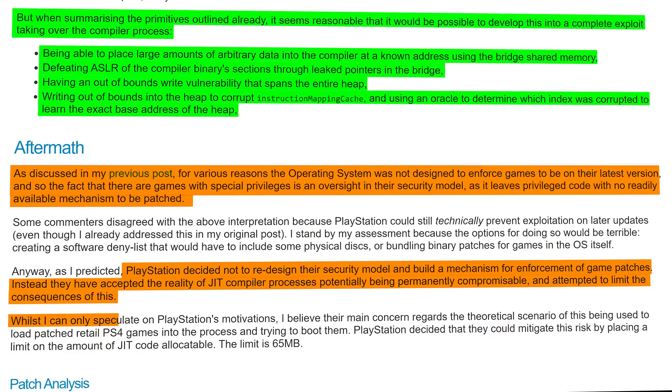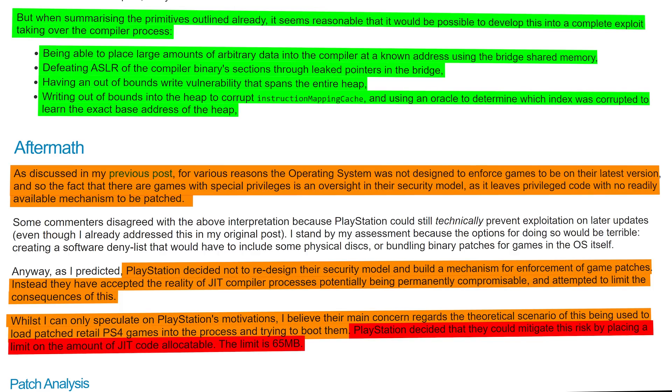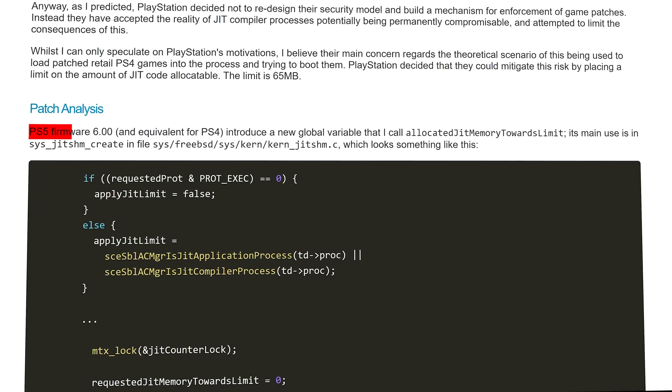While C-Turt can only speculate on PlayStation's motivations, he believes their main concern is the theoretical scenario of using this to load patched retail PS4 games into the process. PlayStation mitigated this risk by placing a 65-megabyte limit on JIT code allocation. This was introduced in PS5 firmware 6.00 and an equivalent on PS4 — which is believed to be firmware 10.00 — as a new global variable tracking allocated JIT memory towards that limit.